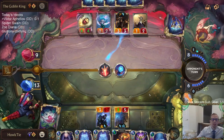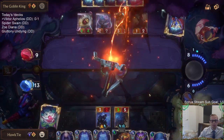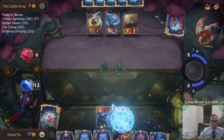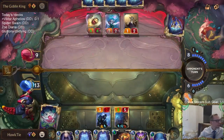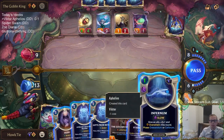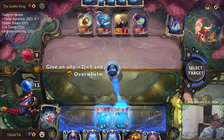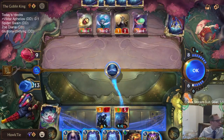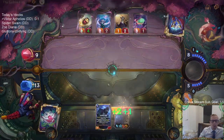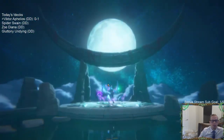I'm going to try to kill this Twisted Fate. Cool. All right, so that levels up Aphelios - now our Moon Weapons cost zero.